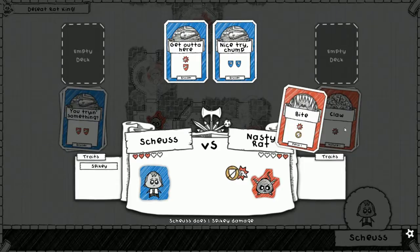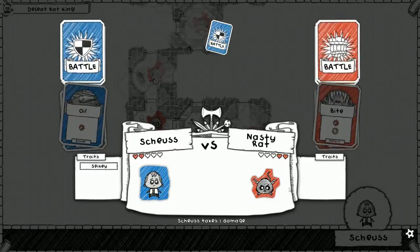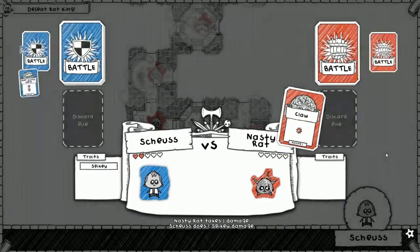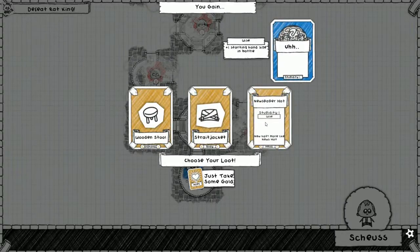Our hand filled up less than expected and now we're down to two cards - this isn't good. Spiky says if we fully block an attack we deal one damage. He used Claw which is one physical, and we used 'You Trying Something' which blocks two physical - we fully blocked his attack so we dealt one damage. Bite can't be blocked - the nasty rat doesn't use magic attacks so we'll waste a magic block instead. We're both down to two health. There's Claw - we can block and go for the kill. Spiky triggers and then our normal attack seals it.